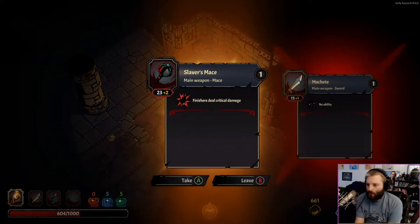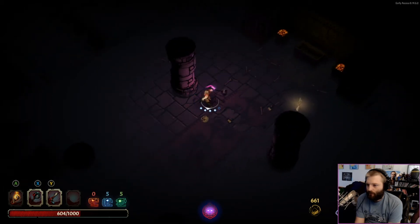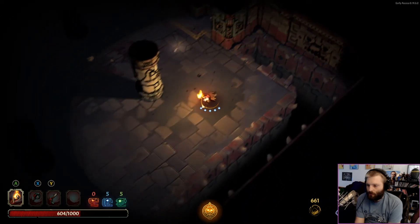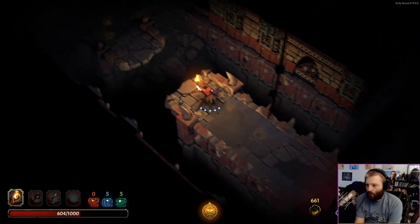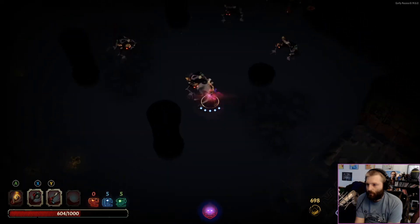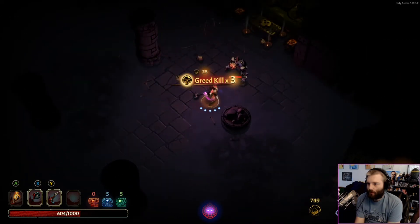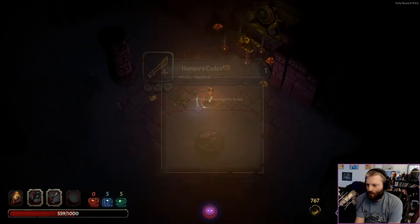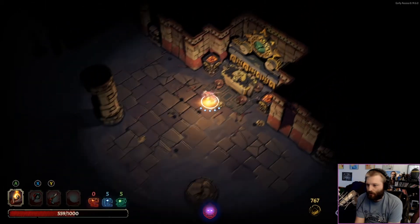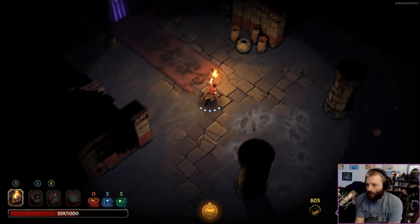Oh, what is this - a mace! We'll take it. Finishers deal critical damage - 23 plus 2, I don't know what that means, but it seems like it does more damage so we're going to take it. Guarantee crits on finishers just seems good. Sometimes I get interrupted, sometimes I don't. 20% base damage for bows - we don't have bows, do we?